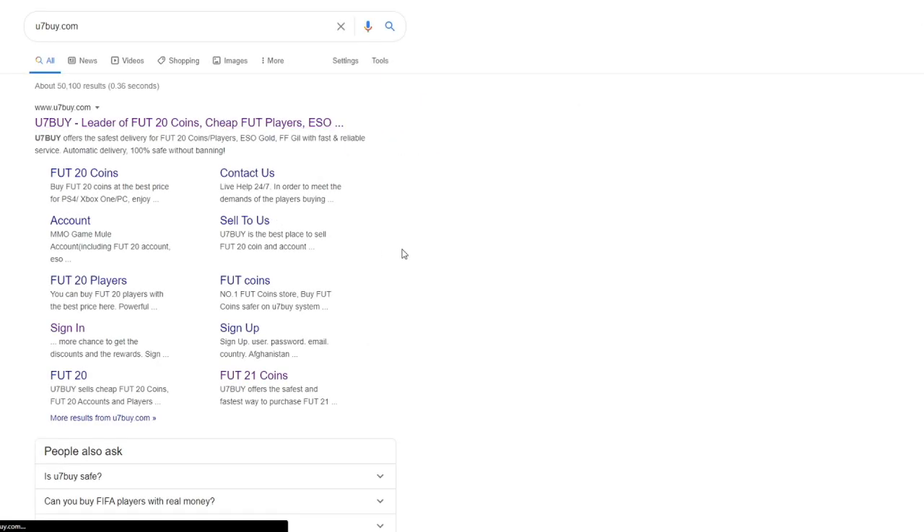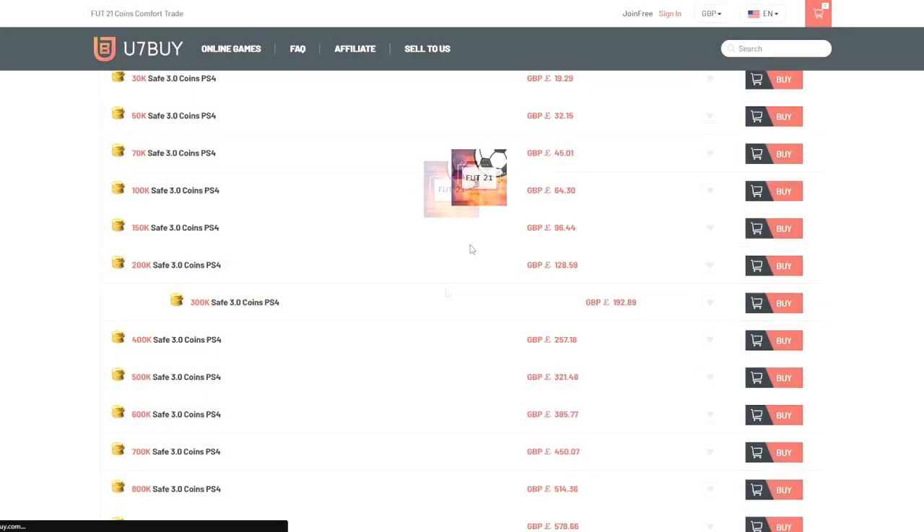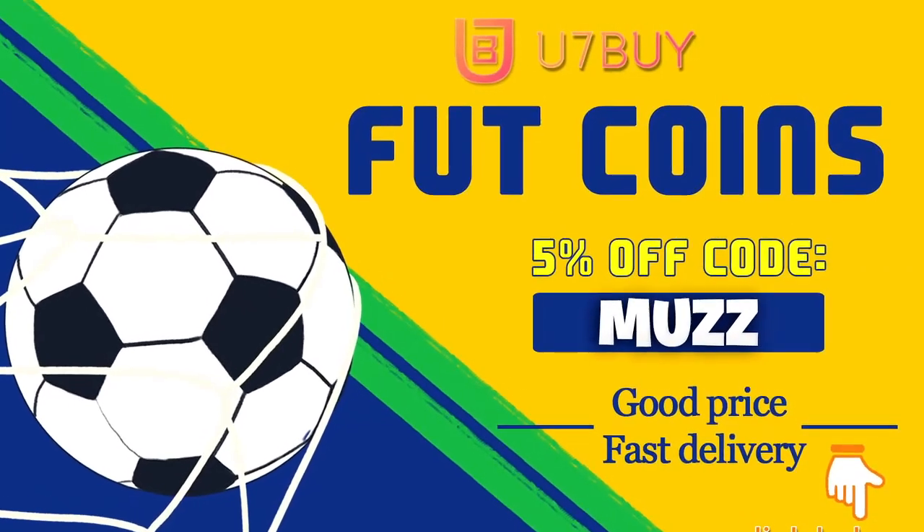If you guys are looking for any cheap and reliable FC 24 coins, make sure to head over to use7buy.com. They sell the cheapest coins and also sell players off their website. Make sure to use code muz for 5% off at checkout — link in the description.